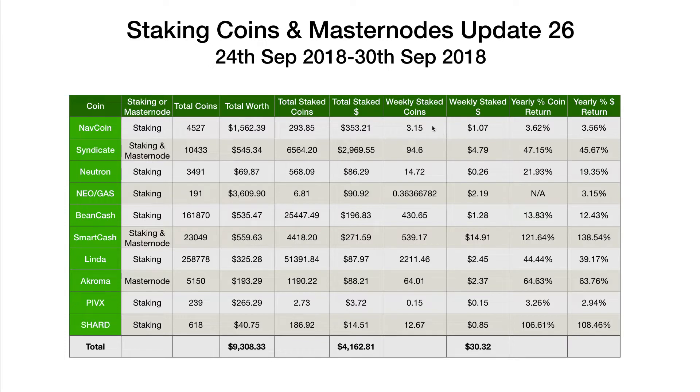Navcoin: 3.15 coins staked, worth $1.07. Syndicate: 94.6 coins worth $4.79. Neutron: 14.72 coins worth $0.26. Neo Gas: 0.36366782 worth $2.19. NEO had a really big price run-up a few days ago — about 80%. It dropped back a bit now, but it is still a little bit higher than last week.